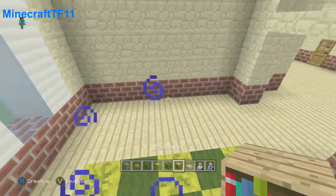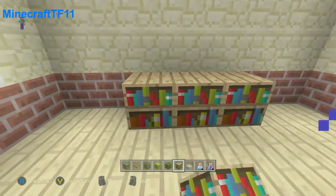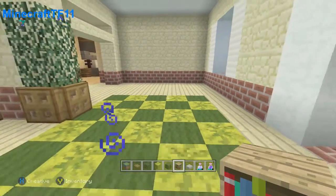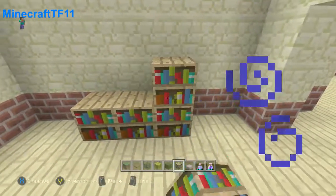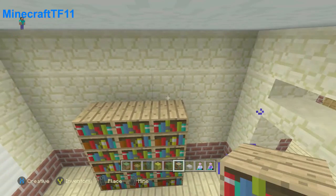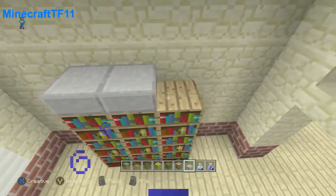We're going to put a bookshelf over here. We're going to count one, two, three, and the same on the other side too — going to be three over there on the other side. It's going to be three blocks wide and three blocks high, and then we're going to put some stone slab on the top.